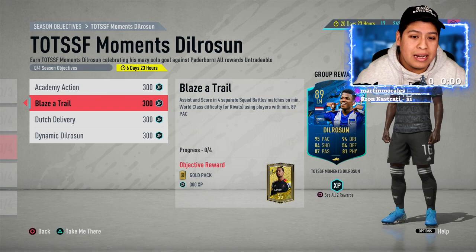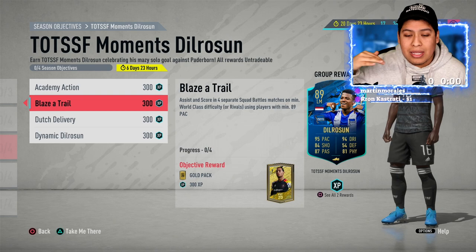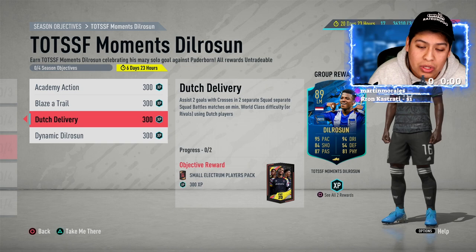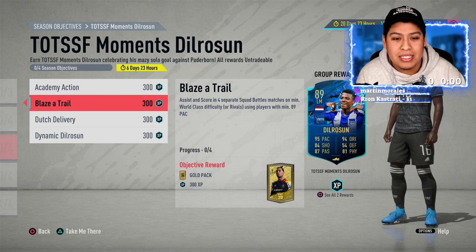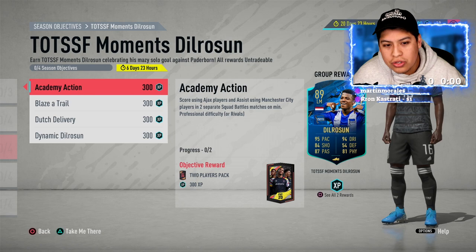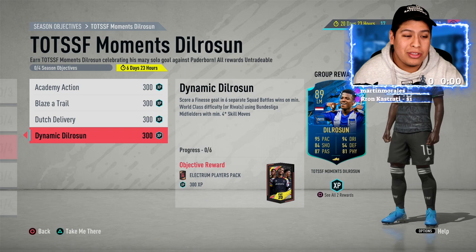For 'Blaze a Trail' — assist and score in four separate squad battle matches using players with 89 pace — just score and assist with Promise in squad battles, that'll be easy. For 'Dutch Delivery' — assist two goals with crosses in two matches using Dutch players — you can also use Promise running down the wing and crossing, completing both objectives together. You can assist to Promise after the cross, so try to combine them.